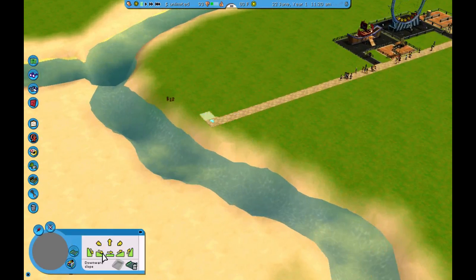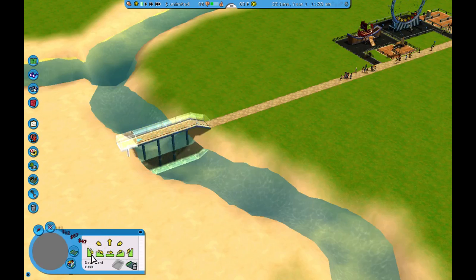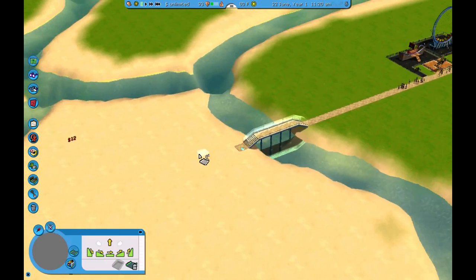What I want to do is, over each waterway is going to be a short bridge. So let's go up one stair, over a bunch, down one stair. There we go. Beautiful.